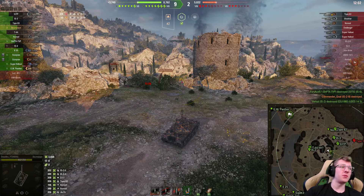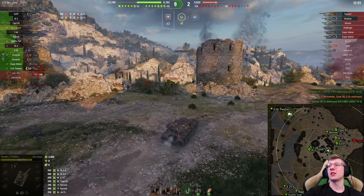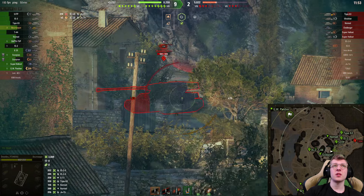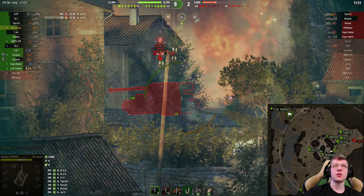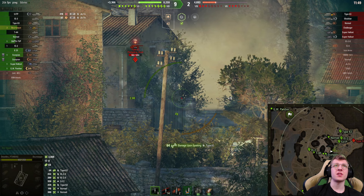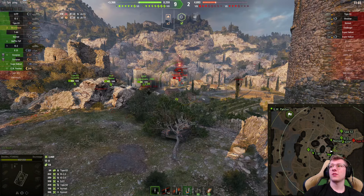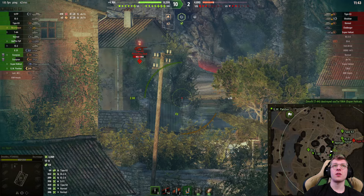All we've done is just farm, farm, and farm. This is why getting the hill is obviously very important in a vehicle like this. It's just so stupid. Now we got the Type in the back and we reload. Back your tank up just a little bit — that's all you got to do.